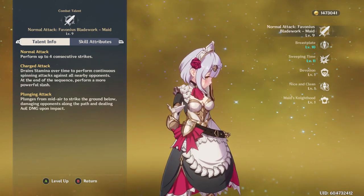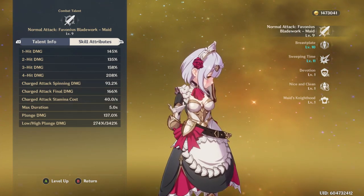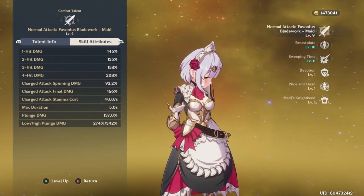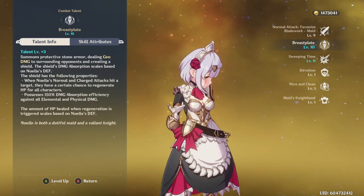The regular attack and the ultimate work in tandem, with pretty big modifiers to begin with — especially the plunging. If you can pull off plunging attacks, you could do quite a bit of damage. And with her Breastplate, the healing and the shield scale off of defense pretty highly.